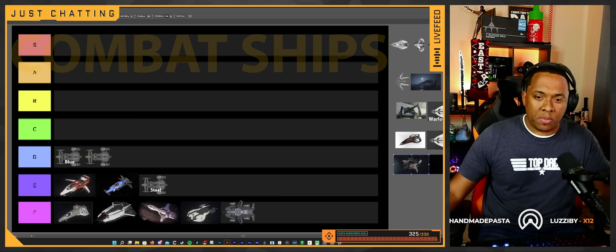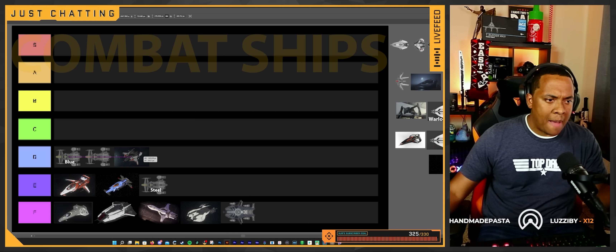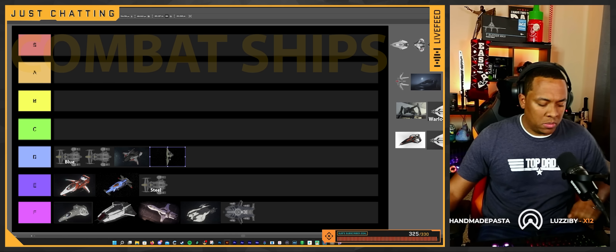One of my least favorite ships — the Gladiator. I absolutely hate this ship. They need to slave that top turret. It's only worth a damn if you have somebody else in it, and you don't need it for these missions. The size five torpedoes are nothing great. The Talon — trash. I'm keeping it at D tier. The ship is slow with a huge broadside.